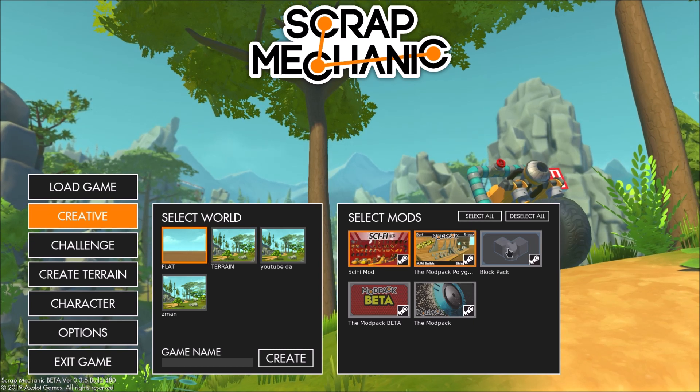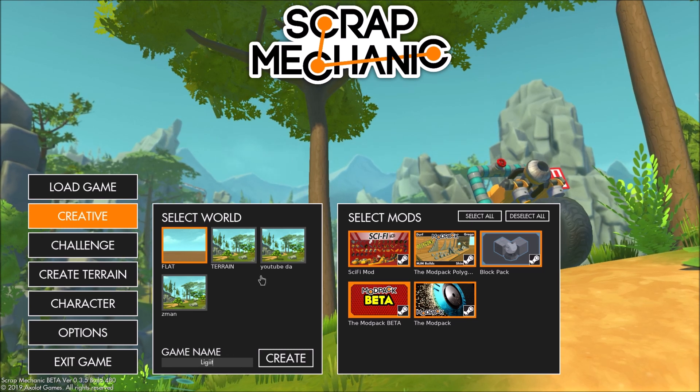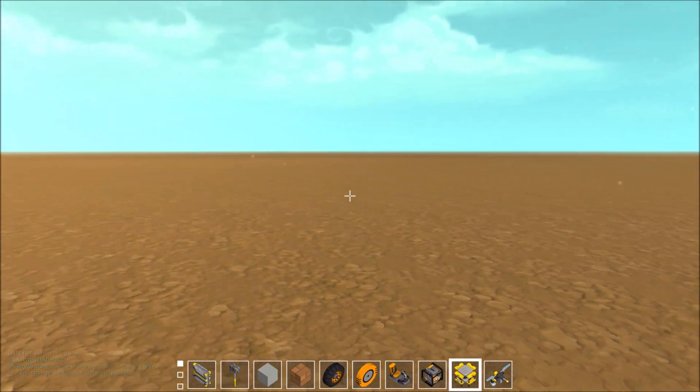So let me go ahead and select all of this, and I'll just do legit. Here we go. Now I do have the flat world.